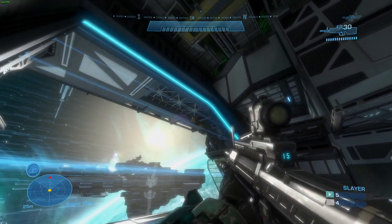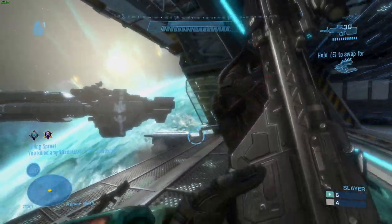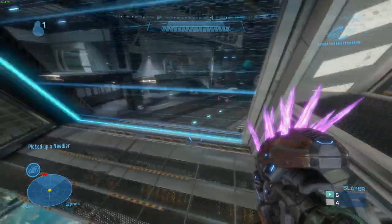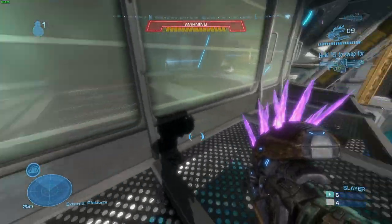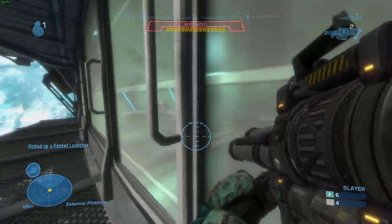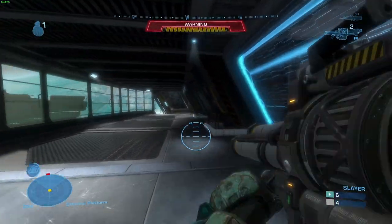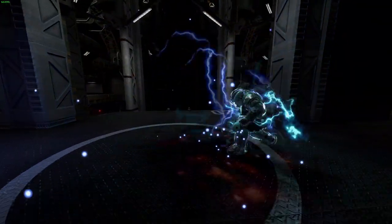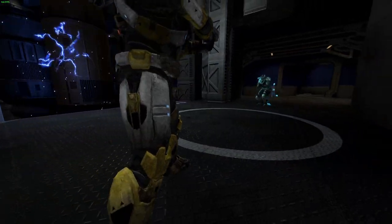Armor Lock, originally in Bungie's version, had a couple of quirks. Everything was as I mentioned earlier — the EMP, the animation and all that — but it lasted five seconds at maximum, and nothing could shorten that. And whenever you stuck somebody who used Armor Lock, they could just pop into Armor Lock and either shed the grenade, or, depending on how the physics went, completely make the grenade disappear.